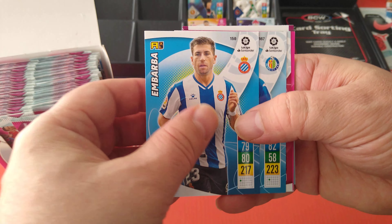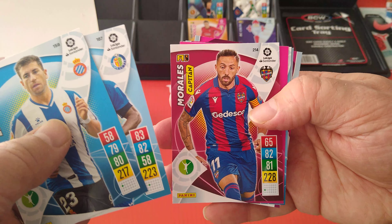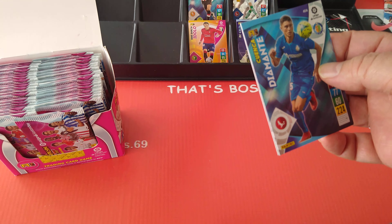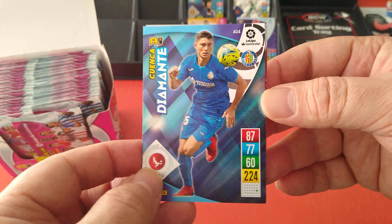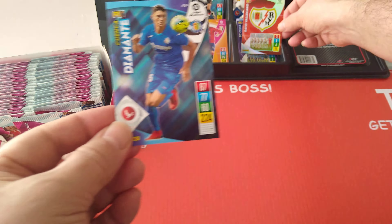Barba Español. Captain Genney for Getafe — it says Captain right on the card. Another Captain, Morales for Levante. Yanis is the keeper. And two special cards — first one is a diamond for Getafe, and a badge for Rayo Vallecano. Very, very nice.